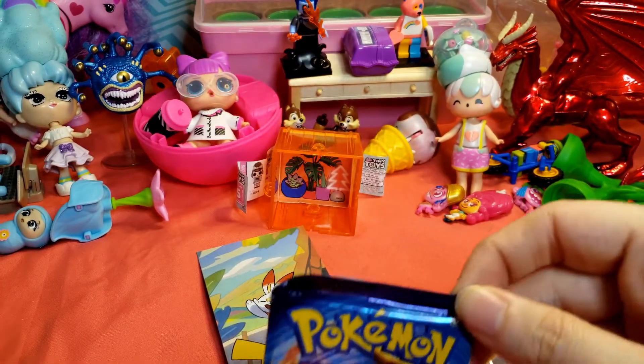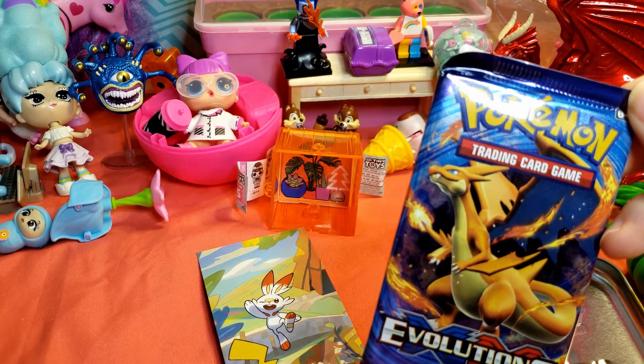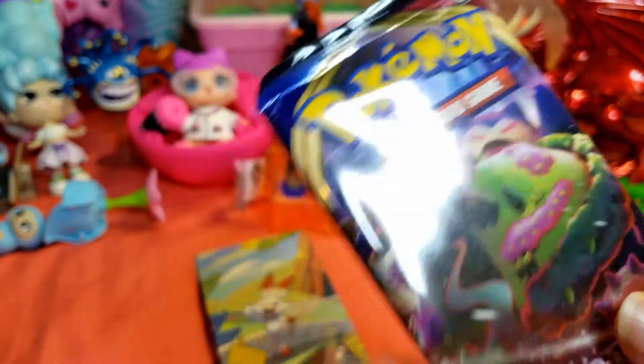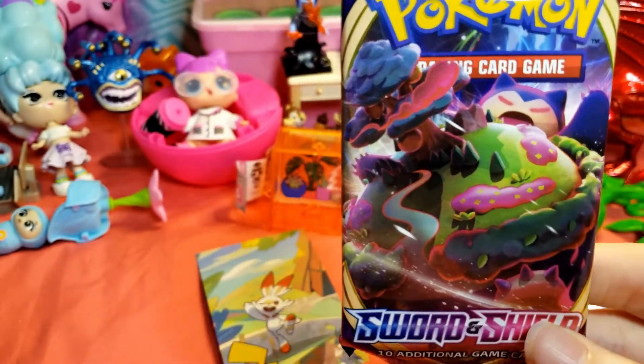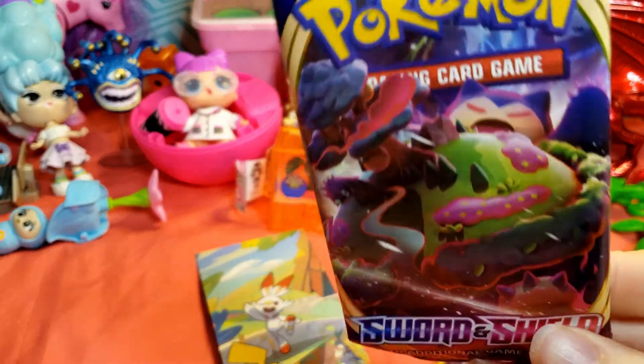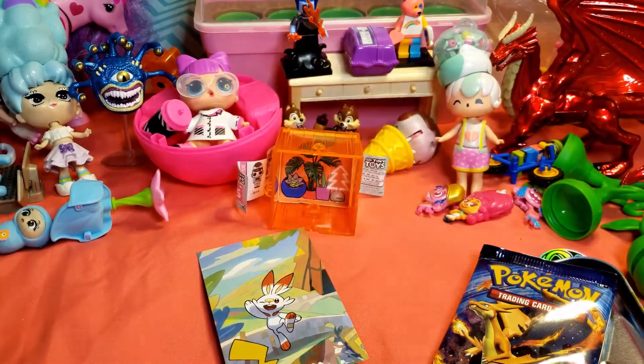Which pack are we going to open first — our Evolutions pack or our Sword and Shield pack? Sword and Shield. Starting with her dad — in case you don't get the reference, it's because he has a tree on him. I have a tree, you have a tree too, just like him. Grookey has a tree.